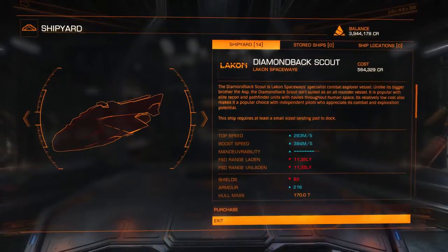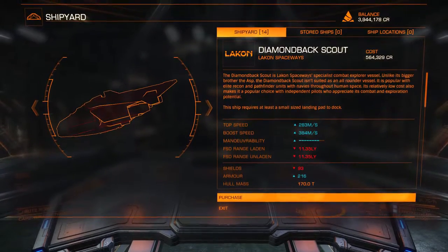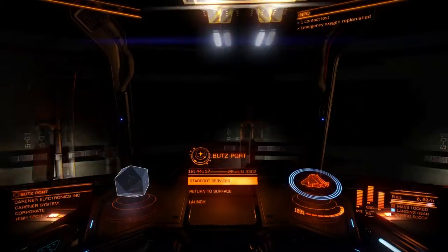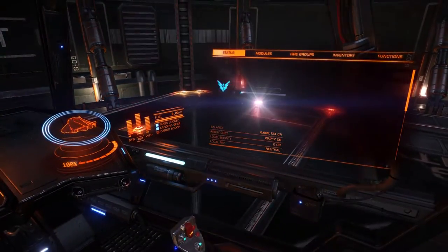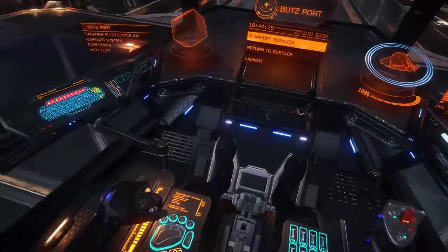I'm going to pick up the Diamondback Scout — I think that's the best way to go here. I've played around with the Diamondback Scout quite a bit for bounty hunting. Let's see how much money we have: 6.6 million credits to play around with — not too bad.